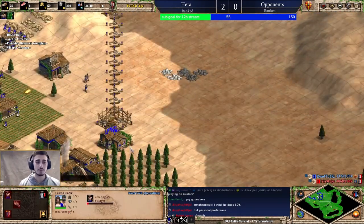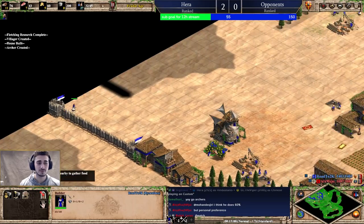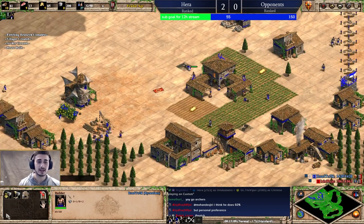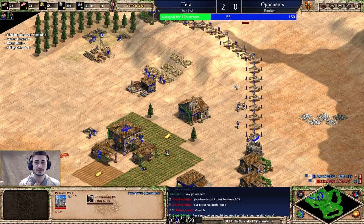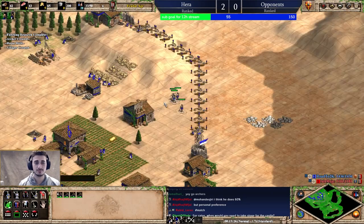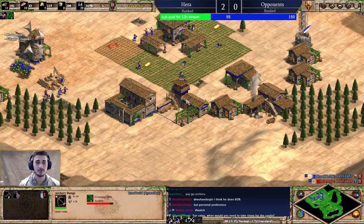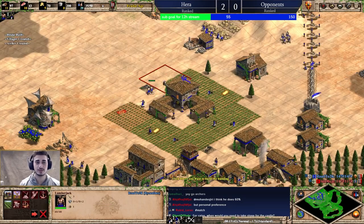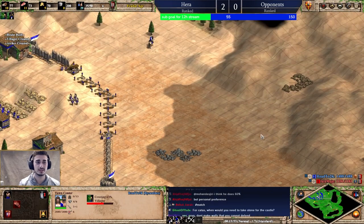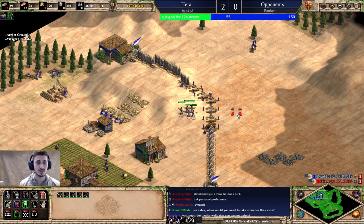This is the perfect time to talk about how to wall your base — I might even make a separate video on this entirely. I'm not going to wall far out like this and like this because those walls are too difficult to defend. Yes, having your stone in the wall is nice, but I'd rather just fully wall quickly and as cost-efficiently as possible. I want small walls that are easy to defend and cheap to build, because as soon as I'm fully walled I'll be safe from any feudal age aggression.